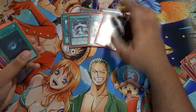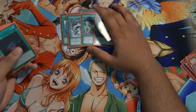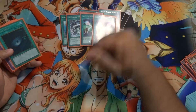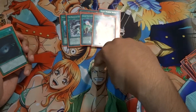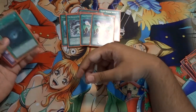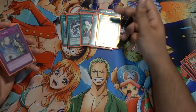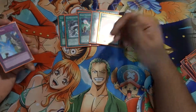Monarch Stormforth and two Soul Exchange to assist in tribute summoning your big warriors like Gilford the Lightning, Gilford the Legend, and Blade Edge. It's a good way of using your opponent's monsters — say you have two cards on your side of the field, you can activate this and summon Gilford the Lightning using your opponent's monster. One Dark Hole — you gotta play Dark Hole in every deck. And yeah, I think you should play Dark Hole in every deck.